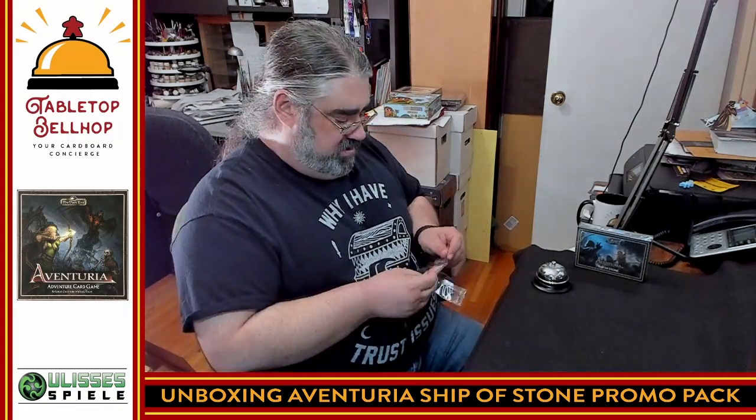What I have in hand now is the Ship of Stone promo pack for the Aventuria Adventure Card Game — oddly, it's an expansion for an expansion. To use this you need to own Aventuria Ship of Stone, and for that you need Forest of No Return and Ship of Lost Souls. So this is a promo pack for an expansion that ties together two previous expansions. What I'm looking at are four new cards specifically as promos for the Ship of Stone pack.